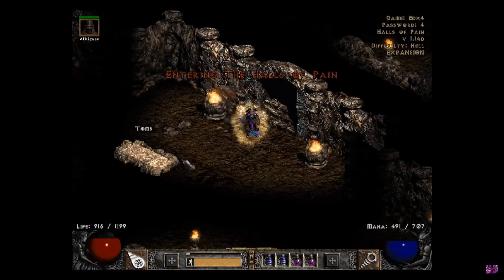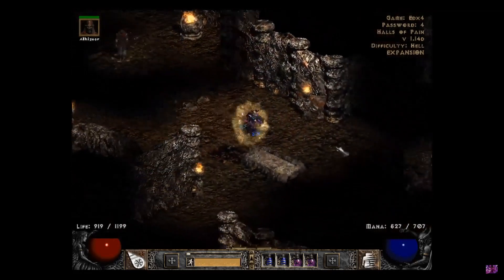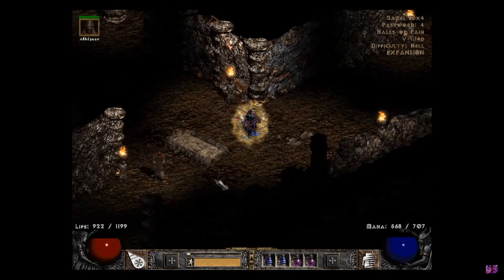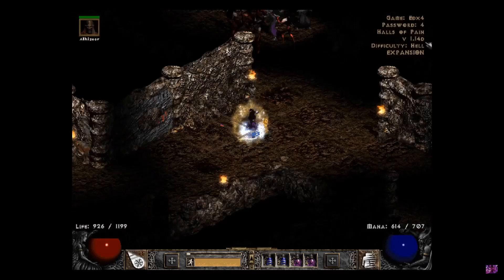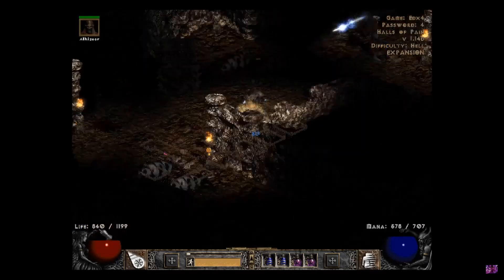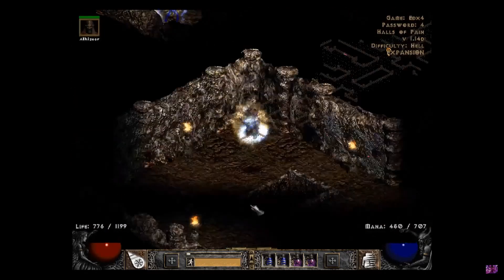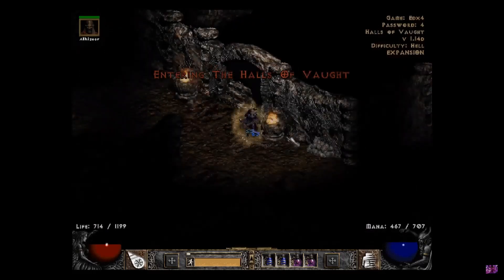The Halls of Pain. Again, starting right in the middle of the map. We have the same corridor — we're going to go either up, down, or down to the left. There's no entrance right here, so we're going to try down. And look at that, it is right there.